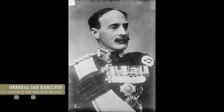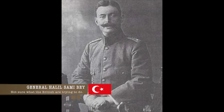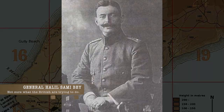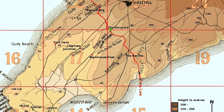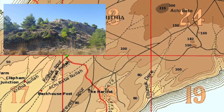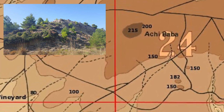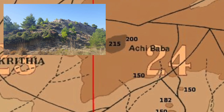In response, Commander-in-Chief Sir Ian Hamilton took over the strategy and directed Aymler Hunter Weston to attack the Turkish troops under the command of Halil Simi Bey and his nine battalions. His orders were to secure Karithia and Akibaba. The hill of Akibaba was the original goal for the first day of the invasion, with its 500-foot tall hill and view of the peninsula considered the most valuable piece of land by General Hamilton.